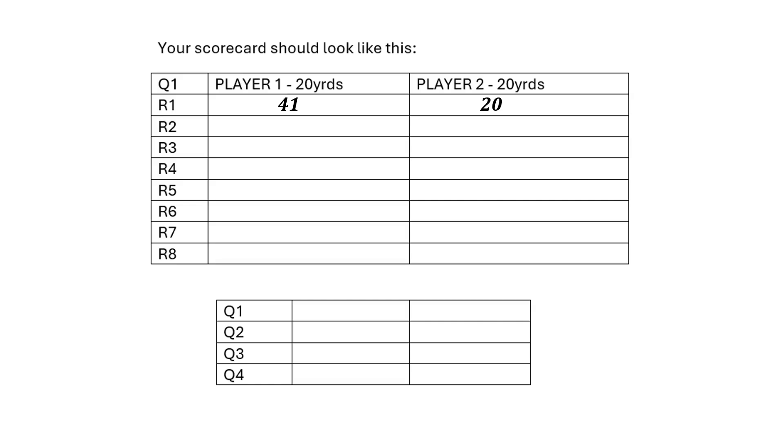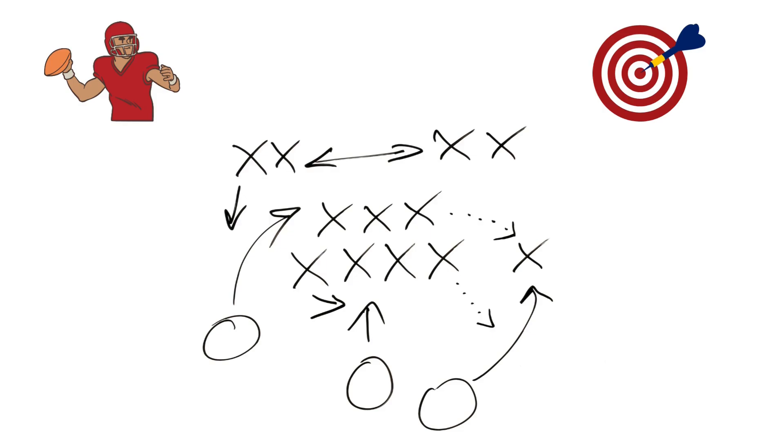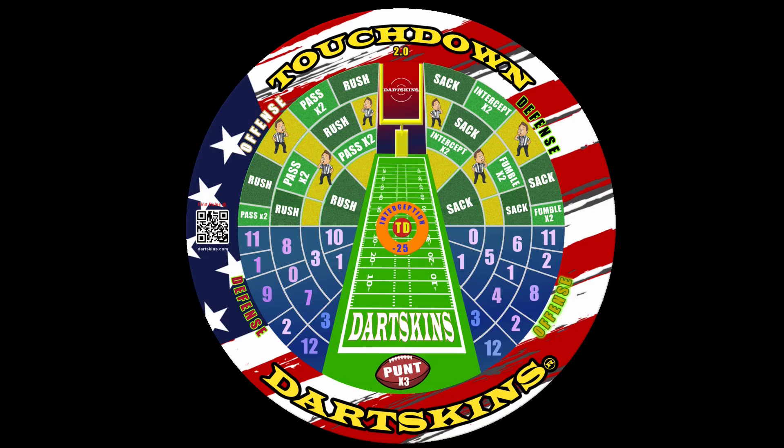Throughout the rest of the game, players then decide whether to play offense or defense each turn. On offense, players are trying to move the ball down the field to score a touchdown. To do this, you'll need to activate a rush or a pass play by hitting that section in the top left hand side of the board with one of your first two dart throws.